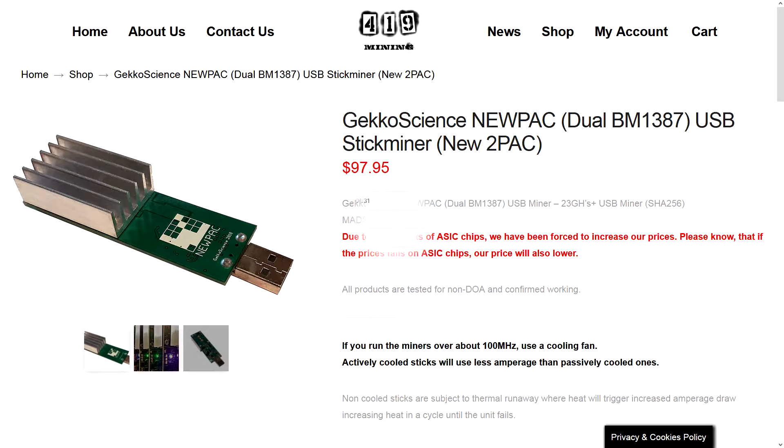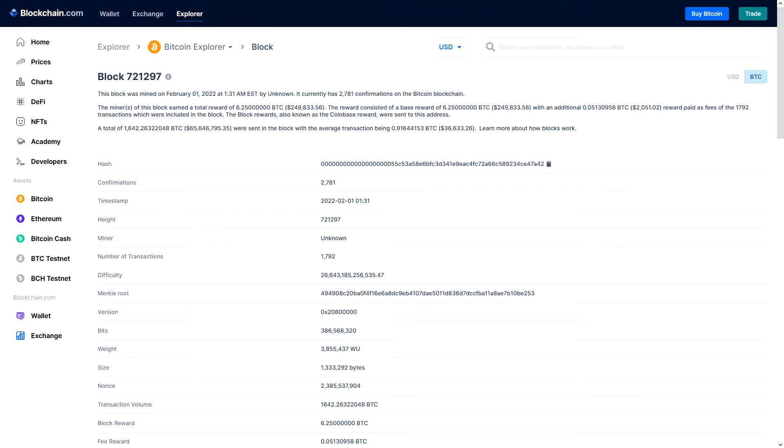Let's take a look at the Bitcoin block explorer. As you can see, the current difficulty rating for block number 721,297 is a difficulty of 26.6 trillion. You can always go back to any block in the explorer to see what the difficulty was to mine.